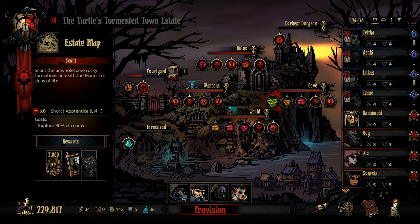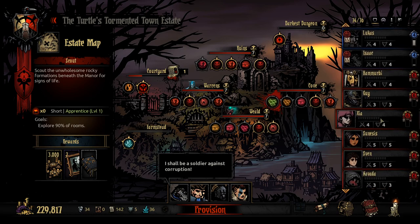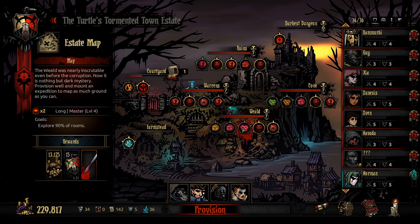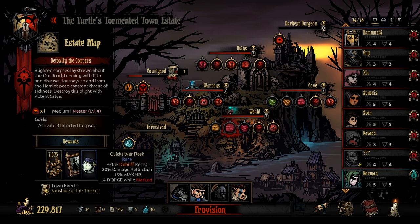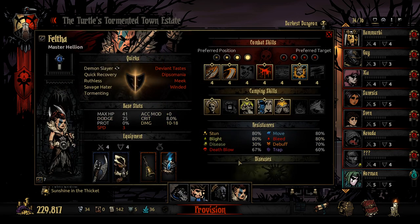Hello everybody and welcome back to Darkest Dungeon. We are here once again within the Cursed Estate and we have readied a team to head out into the Weald to fight some infested corpses. We do have the chance of coming across a particular enemy, but we're stacked up with Bleed and Blight, so we shouldn't have too hard of a problem with that.